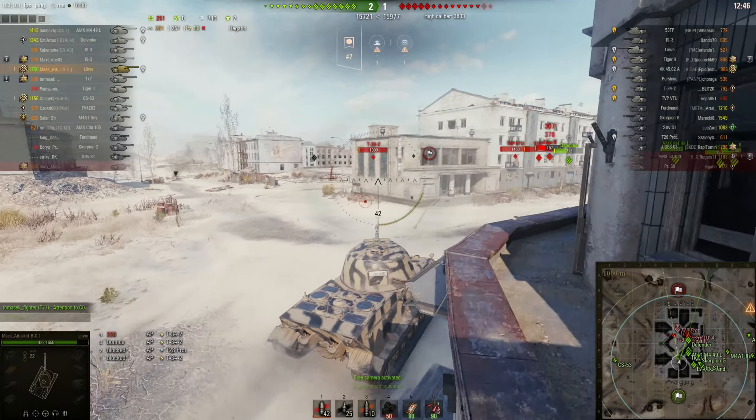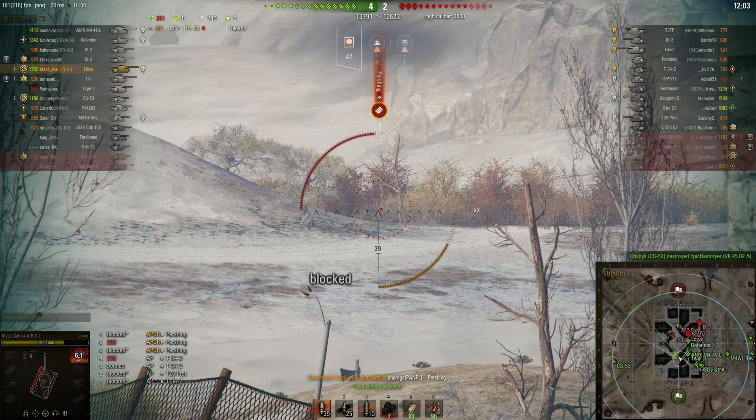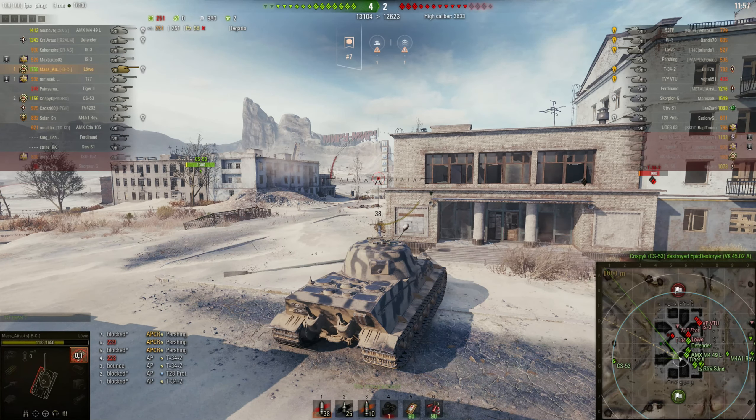I'm just checking what my team's doing. I've got a lot to the right of us holding the city. I am slightly concerned about the west - we've only got one tank over there. I'm a bit concerned about the west side of the map. If the enemy medium tanks make a push down there, we could be in trouble. We also haven't got any tank destroyer cover sitting on top of the hill behind the bushes.